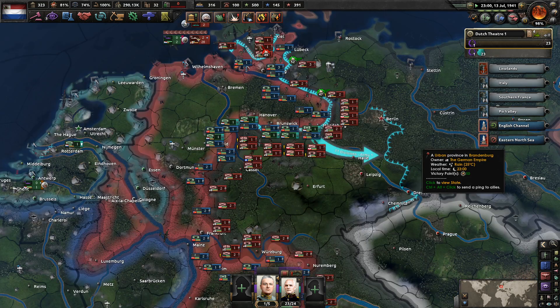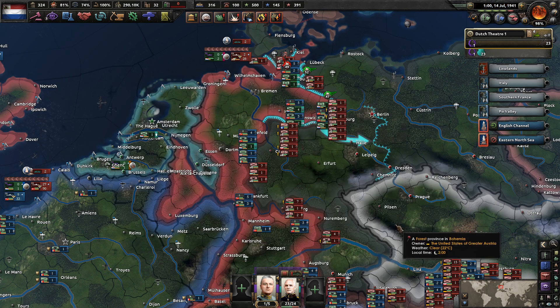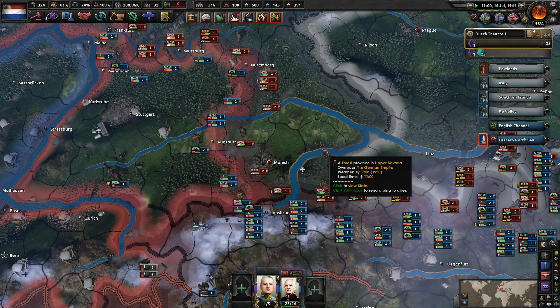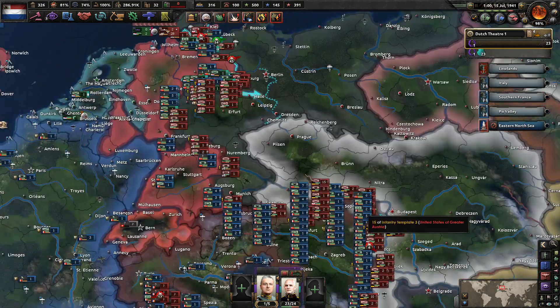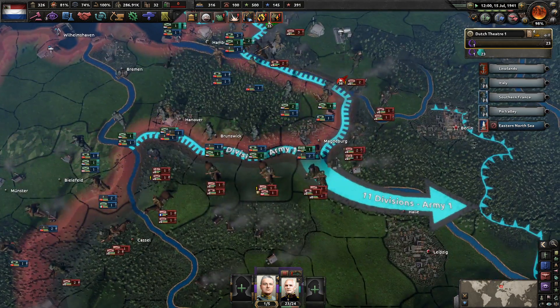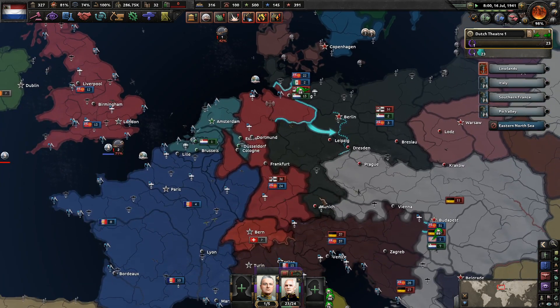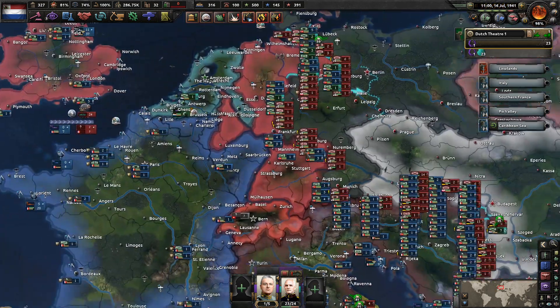We're very close to Berlin and we've taken over most of Germany's major cities. I know they still have a handful closer to the Russian front. Did we not have Munich before? I guess we've lost Munich, which is a little bit of a shame. We could send troops down there to secure that position, but it might be unlikely. I'll draw up an offensive line right in front of Munich.